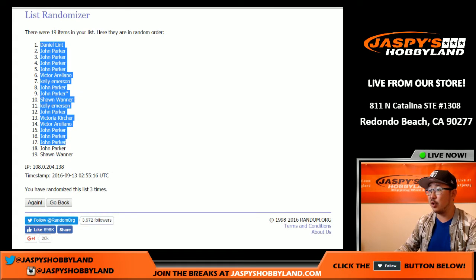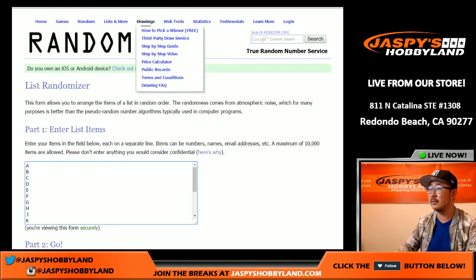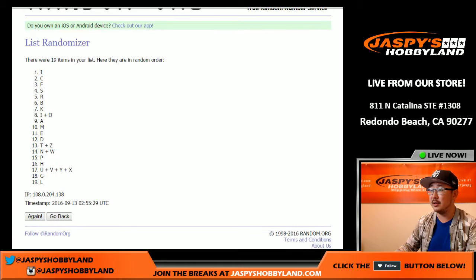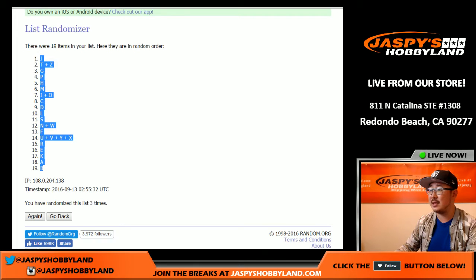Daniel is in the pole position and Sean in the number 19 spot. Then we rolled three times for the first-name letters, and Letter J lands in the pole position and B on the bottom.